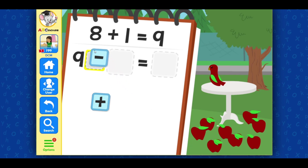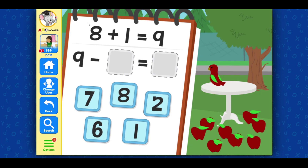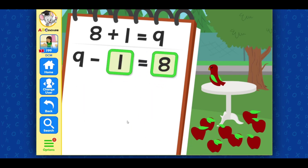Minus. Good job! Now drag in the numbers to finish the equation. Eight... one... I know you can do it. One, eight, nine. Nine minus one equals eight. Nice going!